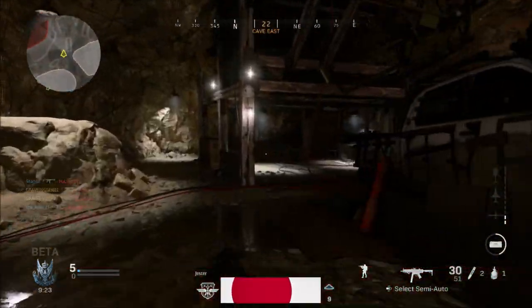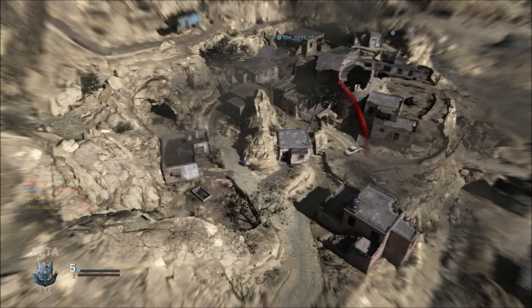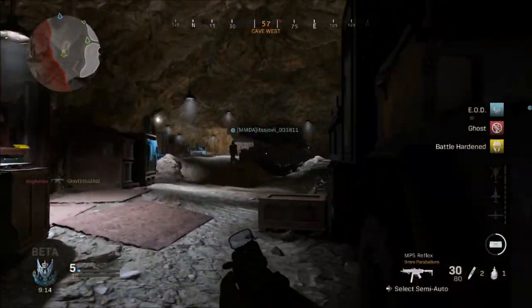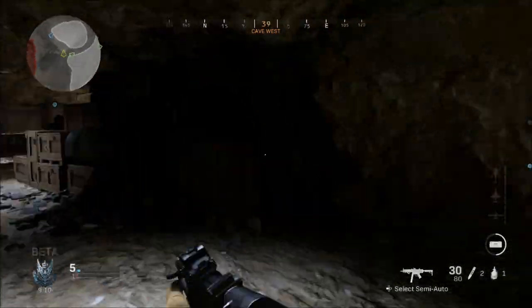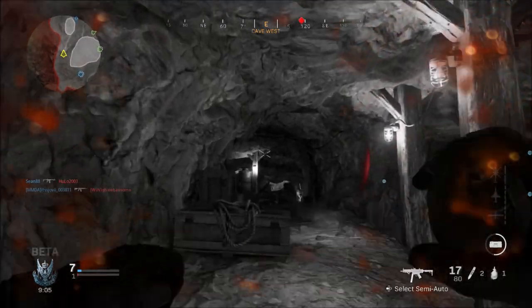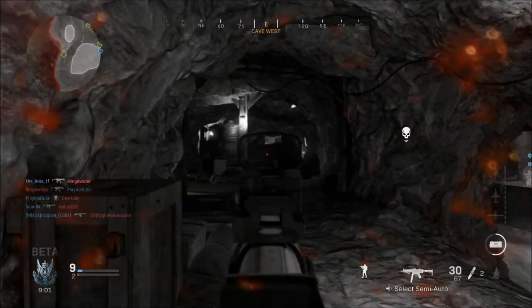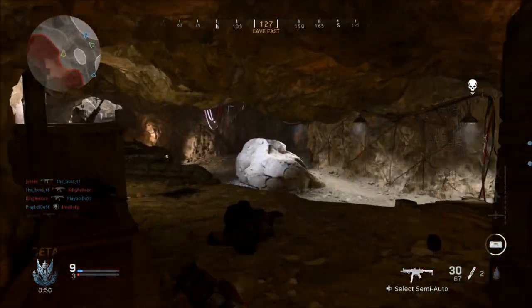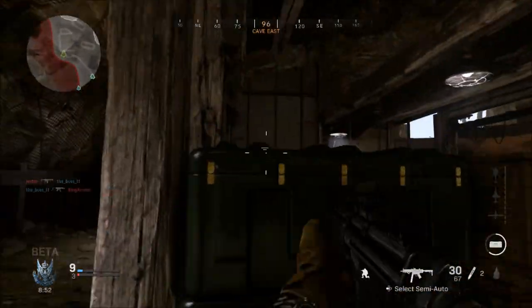I'm assuming this is not going to be the classic kind of — click the scoreboard and see the bars by everyone's name — which is probably the way most people want it. Most people want to be able to see everyone's connection. I'm assuming this is going to be more like the connection info we've had in some past games, where you can go in, turn that on, and see inside the option settings your ping and the connection to the game you're currently in.